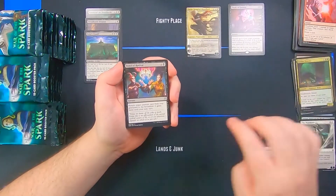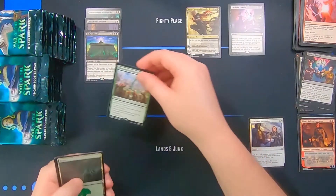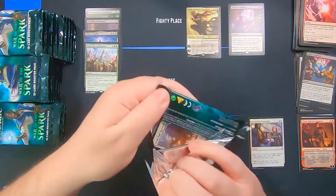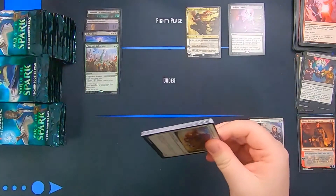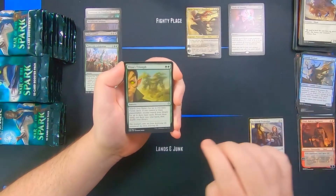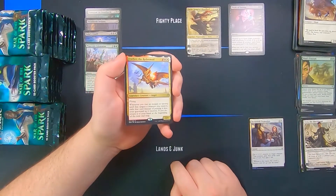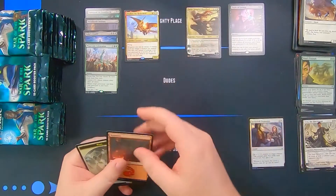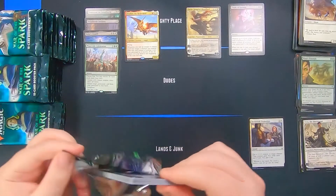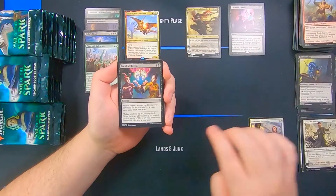Leyline Prowler, Bond of Revival, Tibalt — good old Tibbies — and Planewide Celebration. Can't have them all, but only one off-color rare for a sealed pool is pretty crazy. Eternal Sky Lord, Massacre's Triumph, Teo the Shield Mage, and Feather. Feather's seeing a lot of play right now in standard — pretty nice little angel that lets you get your spells back essentially.